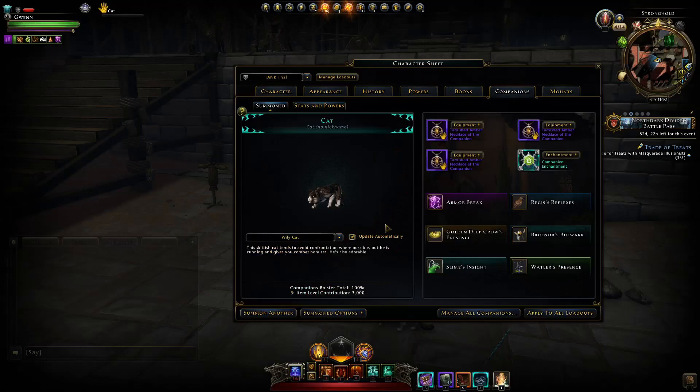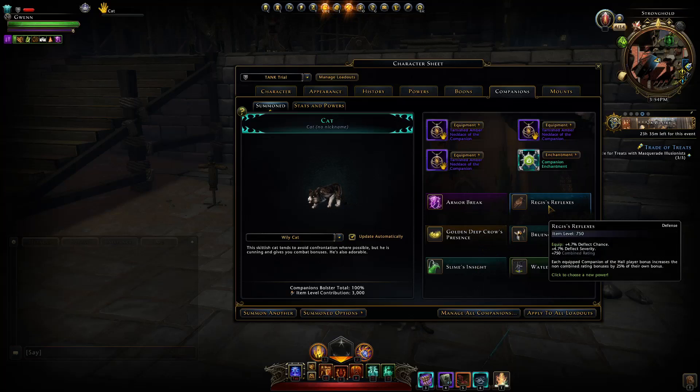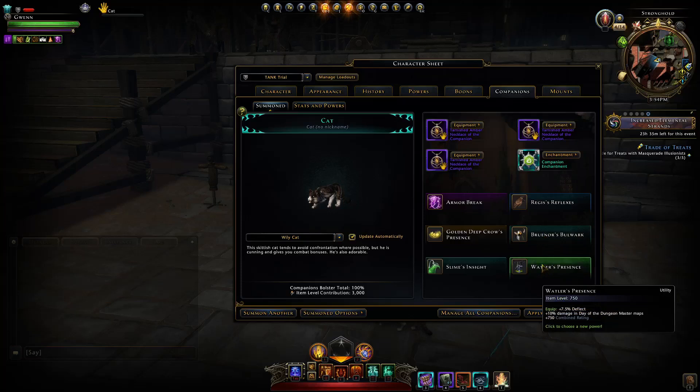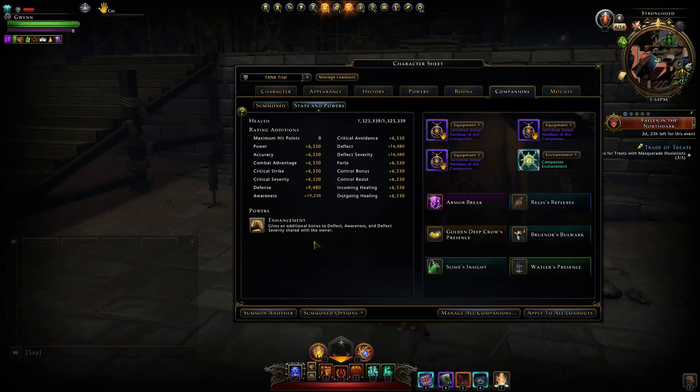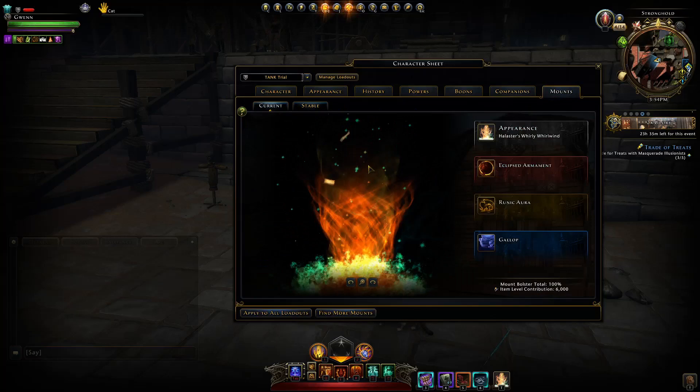For companions, the setup includes: the Golden Teep Crow for awareness, the Green Slime for defense, Regis and Brunner for the combined bonus giving extra stats, and the Wattler for extra deflect. I have a cat as my Augment to give those three ratings for extra survivability. If you get good at playing a tank you may not need an Augment, especially with a good healer.